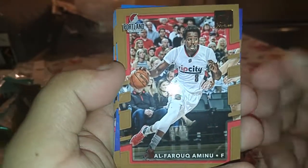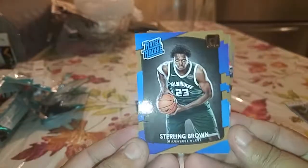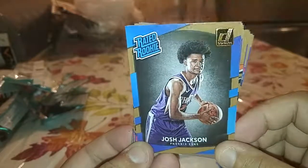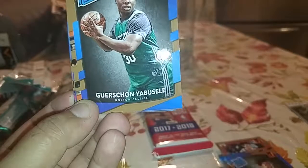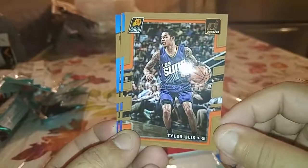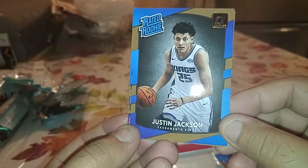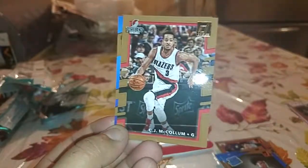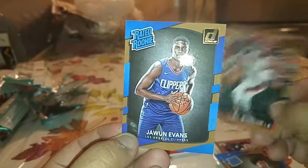Sterling Brown rookie. Another Josh Jackson rookie, nice. We got an Emeka Okafor — Jackson. Another rookie of that guy — no idea how to say his name. Tyler Ulis — Jason Jackson. Wonder how many Jacksons are ever in the league, or actual Jacksons in sports — just seems like a lot. CJ McCollum. And Jawun Evans rookie card.